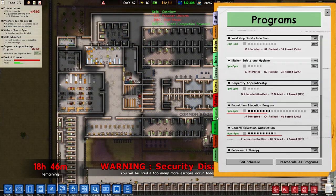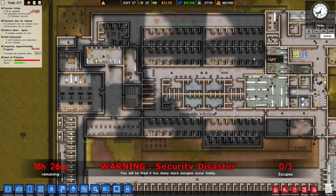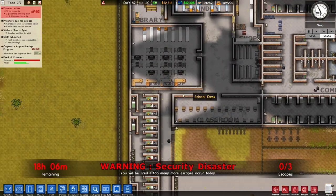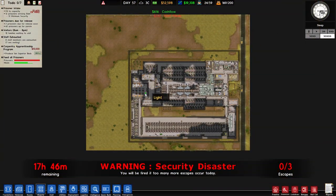Now, is there a Cell Block E? There is a Cell Block E. Raise it to 500. That's quite a lot. That would definitely need a significant land expansion if we're going up to 500.